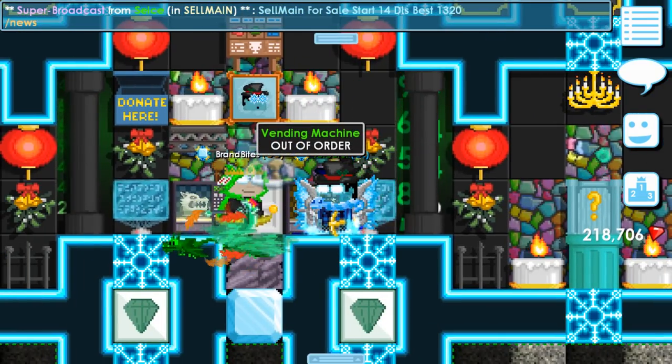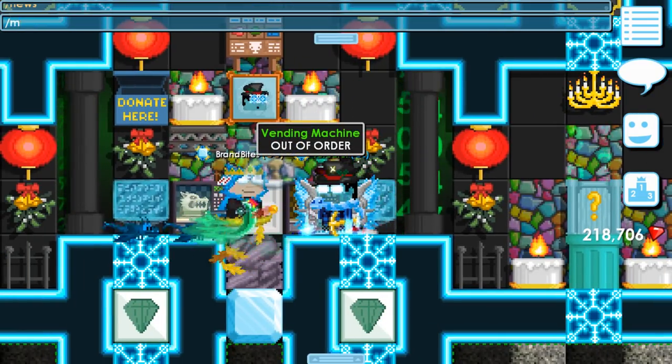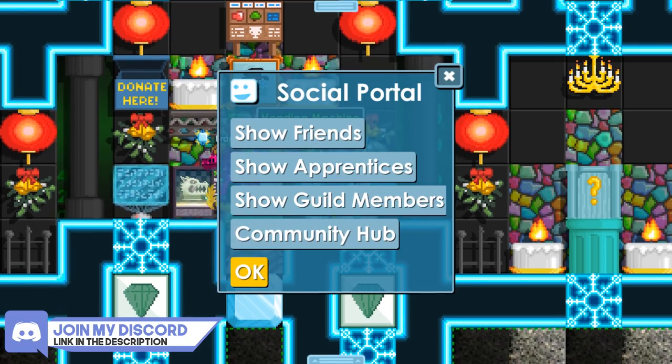The Community Hub — I knew it was going to be like that. It's like saying Yulville, dude. The Community Hub, it's in the social portal.